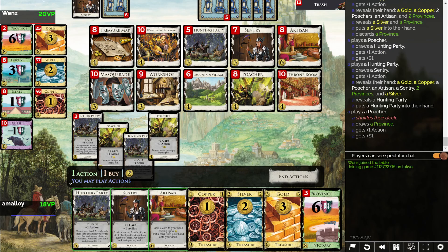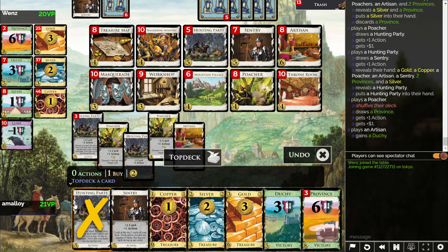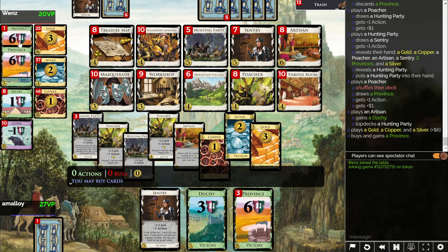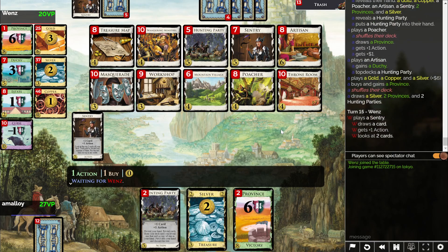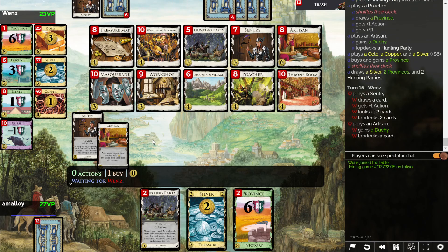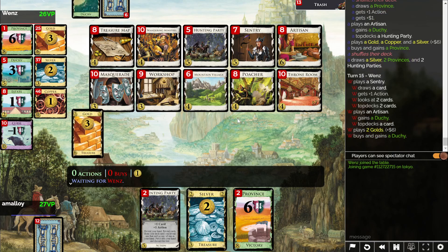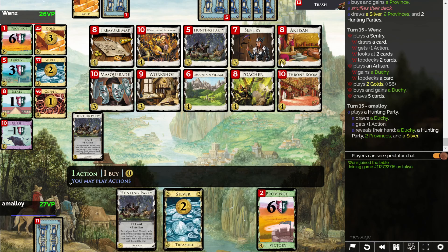We can't just gain a province and a Hunting Party, because then opponent will gain a province and win. But the point is, now we gain the duchy — still top-decking Hunting Party, buy a province. And now what are you gonna do? Two Hunting Parties is probably GG here. No, they have an Artisan too? I missed that. But they don't have $8, right? I haven't paid any attention to what they're doing — I knew they had a Workshop, but I didn't know they had an Artisan.